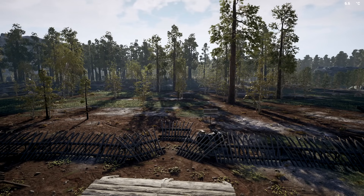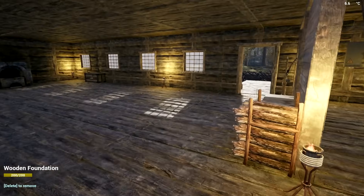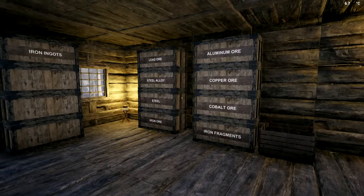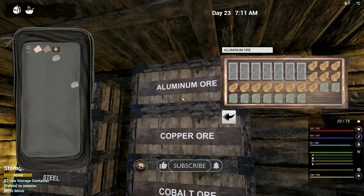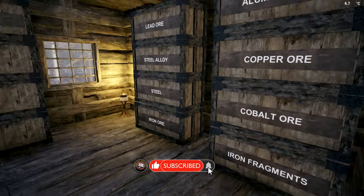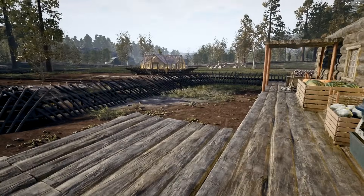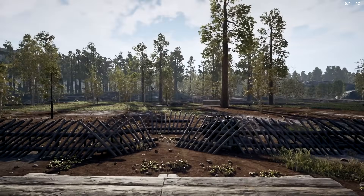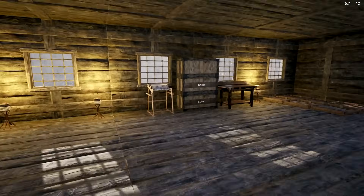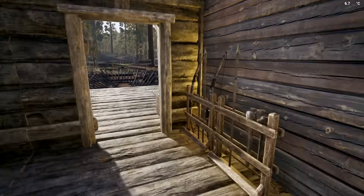Welcome back to The Infected. I went back to the cave - it's the one right down here - and I've got a bunch of stuff: more aluminum, more cobalt, and I also went out and got some rocks nearby. I actually found some wonderful clay around that area too, so that turned out pretty okay.